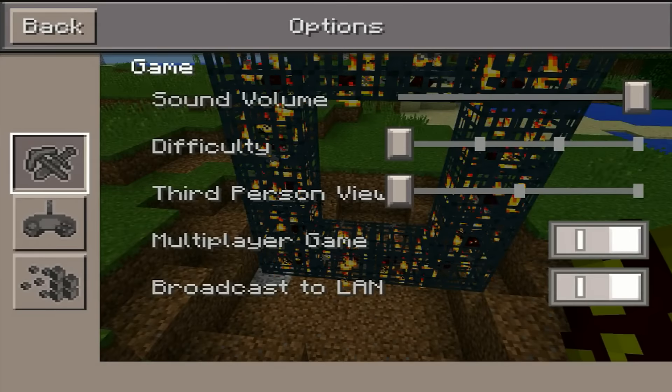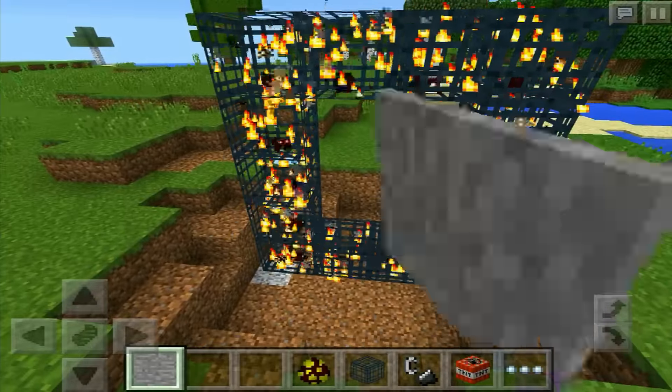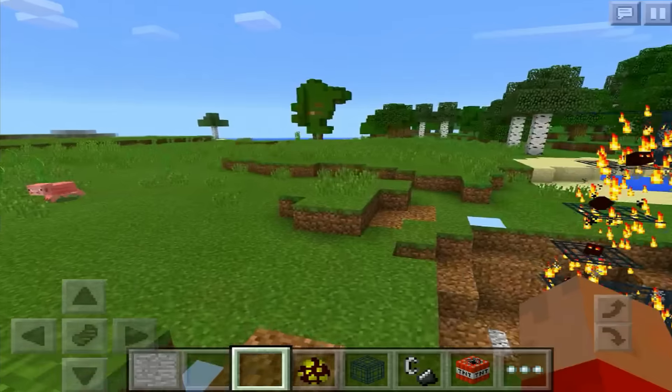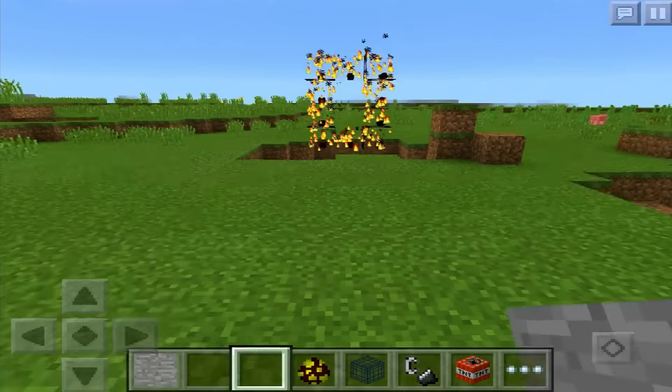You're going to want to keep the difficulty down to prevent them from spawning. Now for the most fun part, all you're going to want to do is place down the Invisible Bedrock on all sides of your portal. After this process, you'll have something that looks kind of like this — and there, that's it. That is your portal.